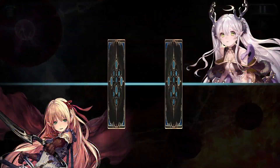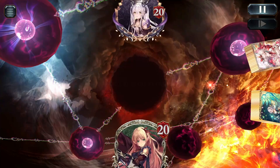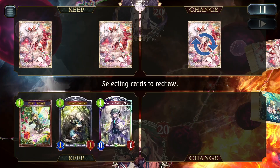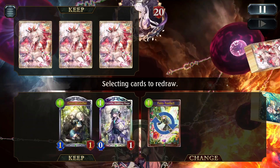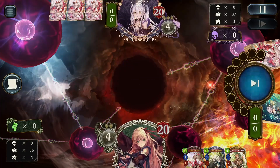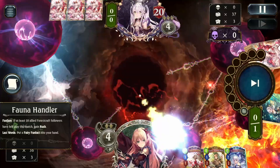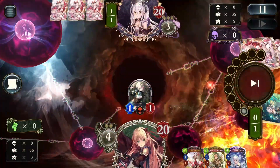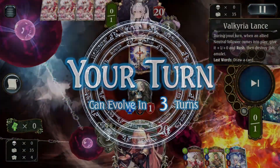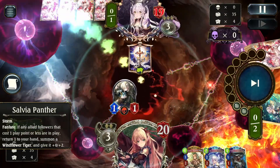Our first game is against Shadow and we are going first — probably Last Words is what we expect. With a hand like this, Fauna Handler is probably good to keep early game. The rest aren't so useful; we want to find Salvia Panther and Windflower Tiger for our mid game, and of course Sapling Stewardess as our main draw engine. Cannon works as a backup but generally not as well.